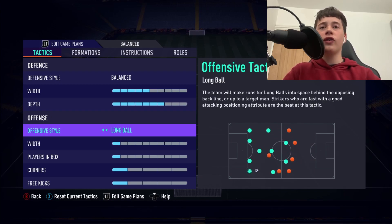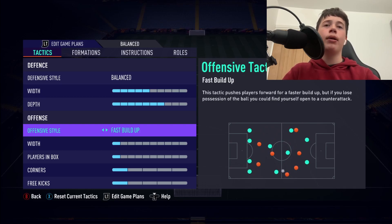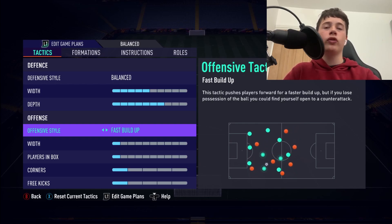Our build-up play style is going to be fast build up. We can't play long ball — the only time we play a long ball is over the top to our strikers, and in that case you can use balanced. You do not want to go long ball because that will mean you can't use this fast build up, which I really like because it means our strikers, CAMs and centre mids are going to link up very nicely.